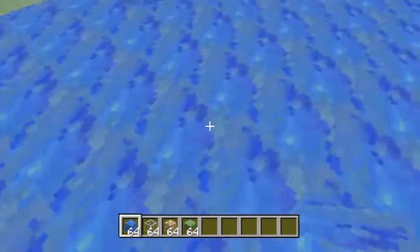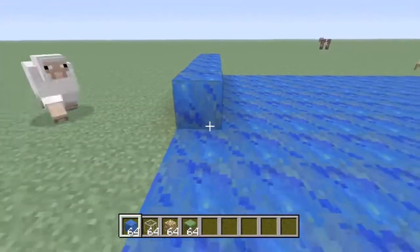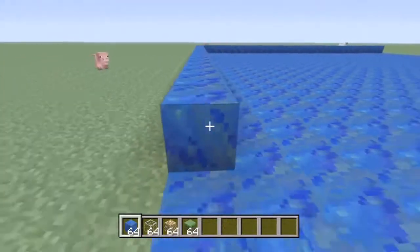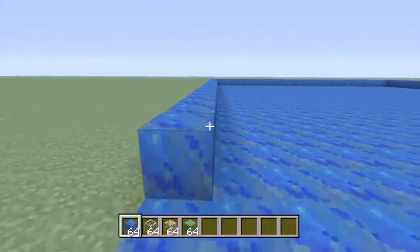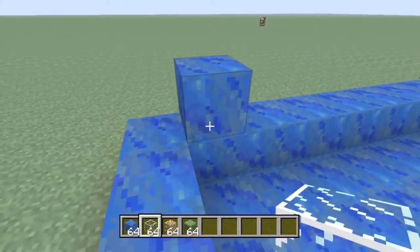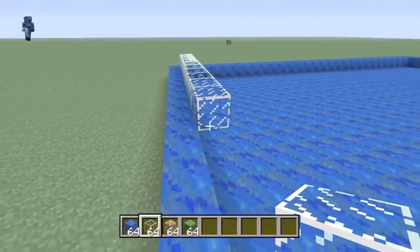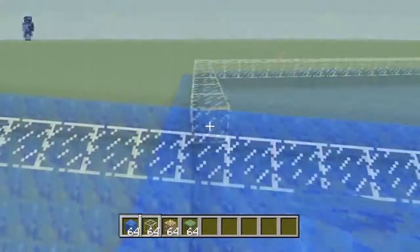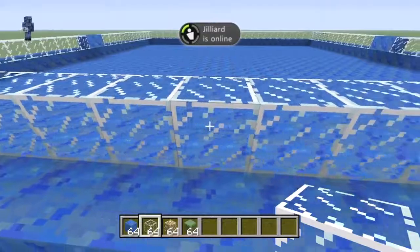This blue square will be your flooring of your hourglass building. The next step is outlining the floor with another Lapis Lazuli block. Put one block here and a glass block here, then destroy the first block and follow the glass block around the inside of the square. Then destroy the two middle glass blocks and replace them with Lapis Lazuli blocks. Repeat this on each side of the square.